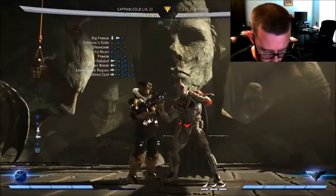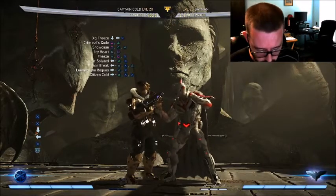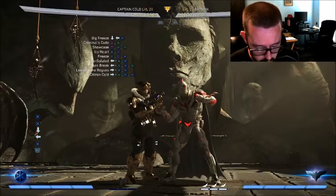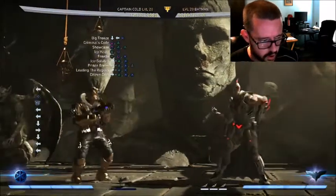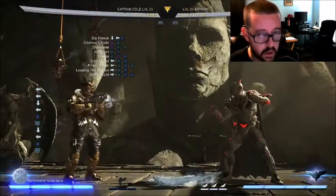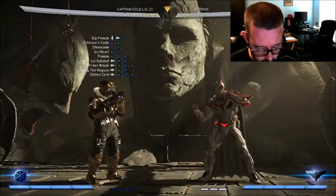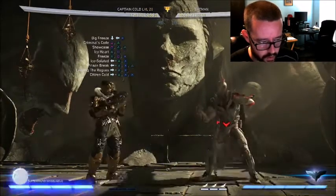The next thing that they seem to change with him that's important — and I'm mostly going over all the tournament stuff, I'm not going to go over his gear abilities because those aren't available in tournament mode. Big Freeze Meter Burn now ignores projectile immunity. I didn't know this, but I guess this move — Big Freeze — used to have projectile immunity. So when you were throwing this out and getting hit with a projectile, this would take priority. I guess that doesn't happen anymore, so that's somewhat of a nerf, even though I'd never really noticed that before.